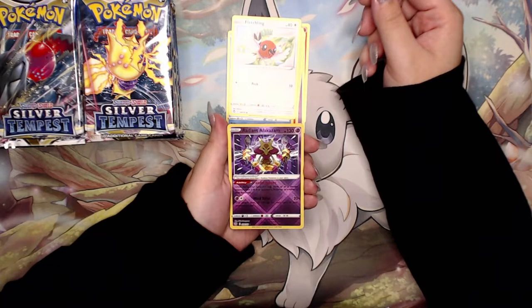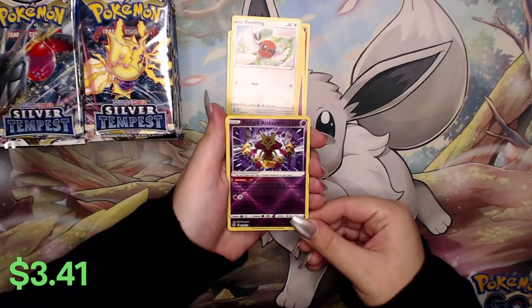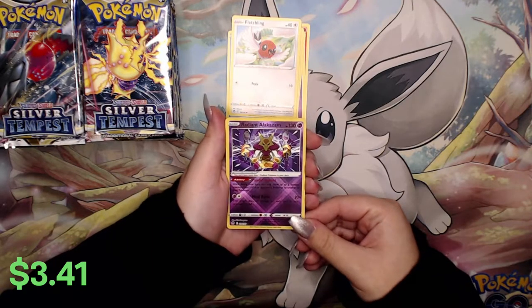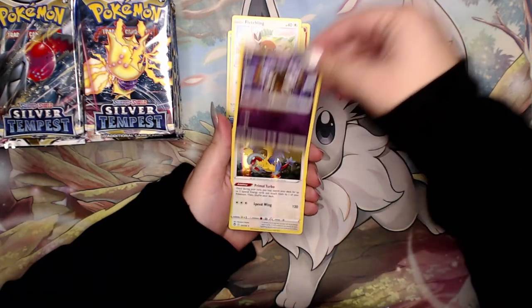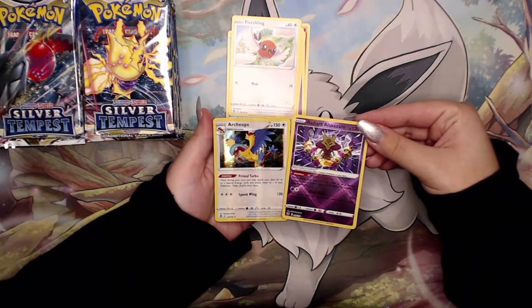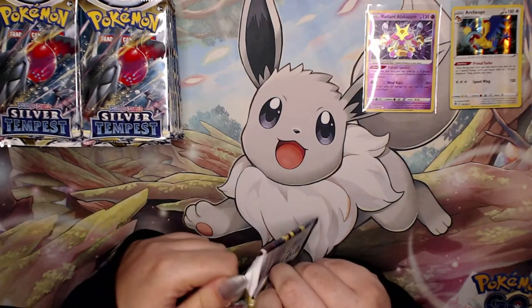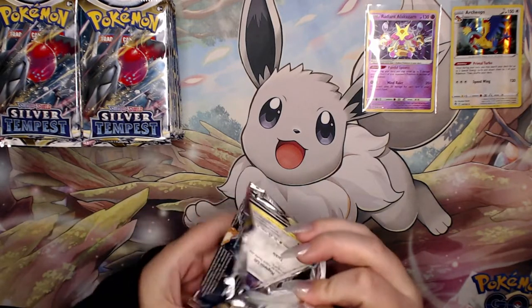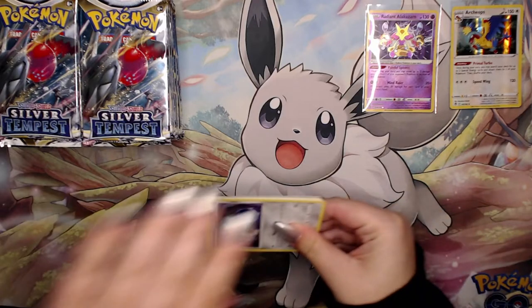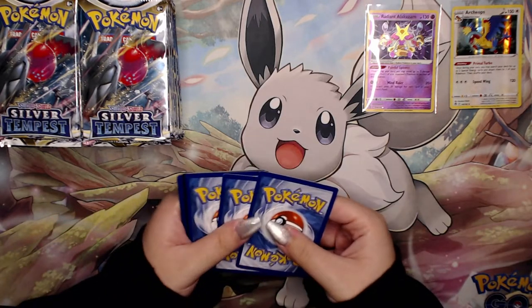First pack magic - we have a Radiant Alakazam! Wow, look at that shine. Very, very nice. And on the back we have a Pokemon I cannot say. First pack we got two hits. Not mad about that. On this channel we always forget about Radiants - can't count them out at all.